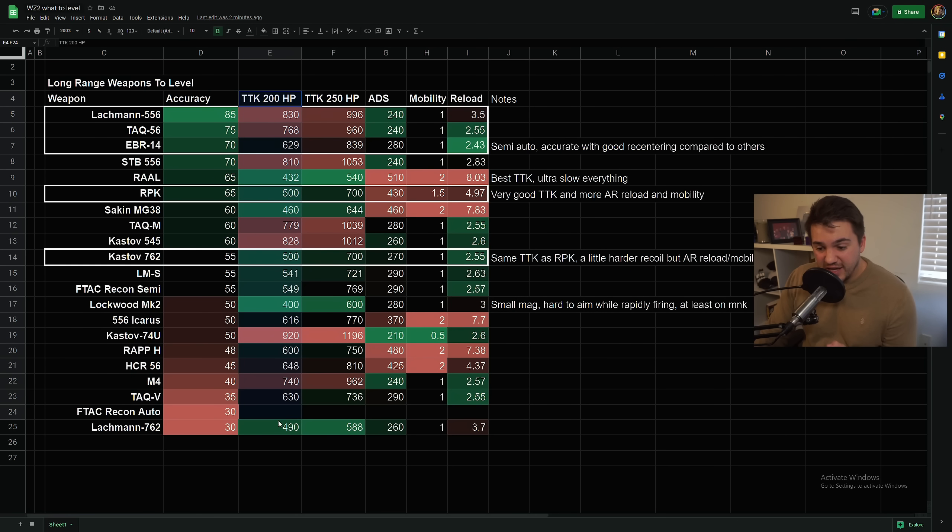Then we have the TTK at 200 health long range, so this is like the 80-meter TTK, and then the TTK at 250 health. In Warzone 2, the base health you start with is 100 health with two plates, and if you pick up a satchel you get three plates which puts it at 250. Satchels are very common, so I think it's important to look at both, though we don't really know what percentage of players are going to be at 200 versus 250 health.